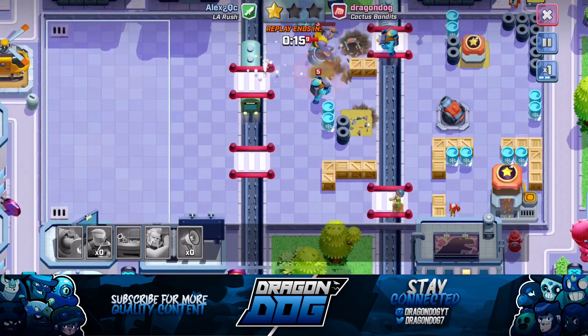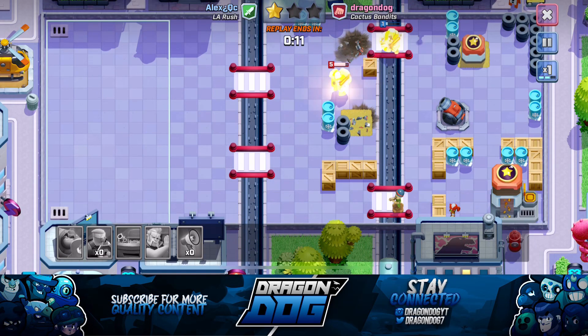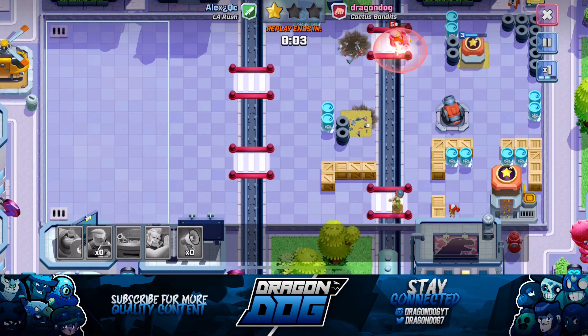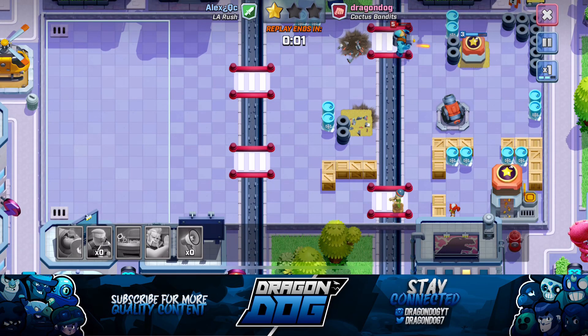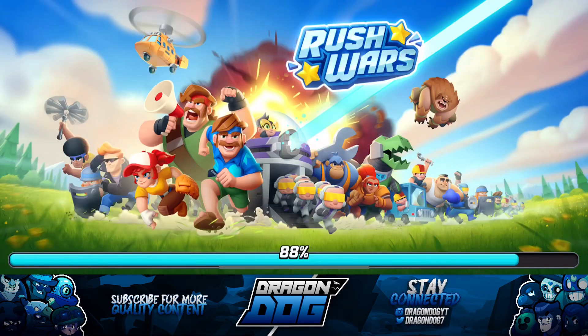One more thing about the mortar placement: it's set just far enough back so troops draw aggro towards the cannon or dummy side, meaning they don't shoot the mortar. It's super important to keep the mortar alive to kill spammy troops or any troops in big clusters — it'll completely destroy them.